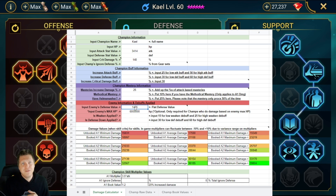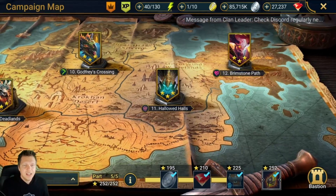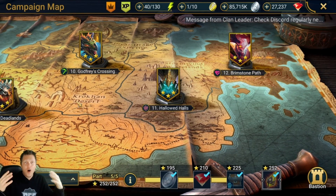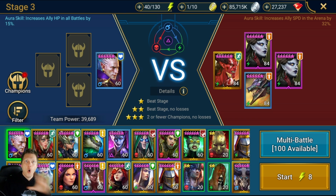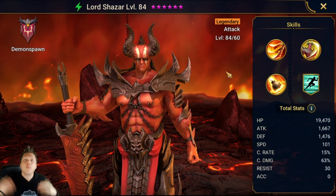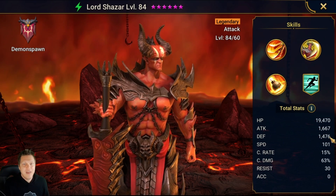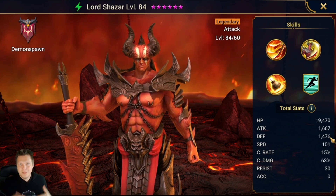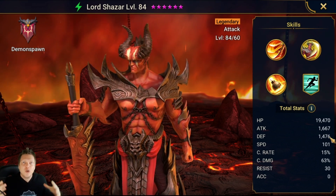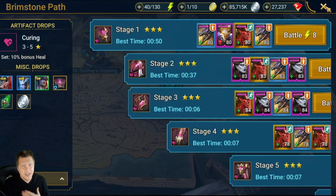For enemy defense, I have 1,476 — that's from Shazar on the last wave of 12-3 Brutal. To find that value, go to where you're farming. For most people farming 12-3 Brutal, go to that campaign map, hold down click on Shazar and it brings up his stats. You can see the 1,476. He's the toughest one to deal with — he places the bombs and has the most toughness to one-shot — so I base the spreadsheet around killing him.